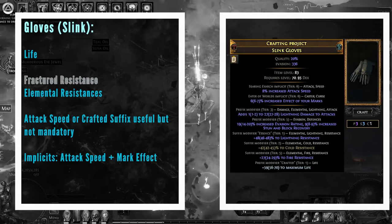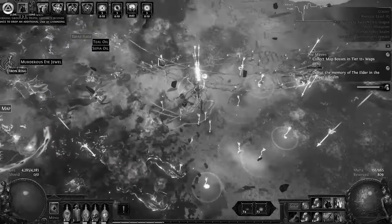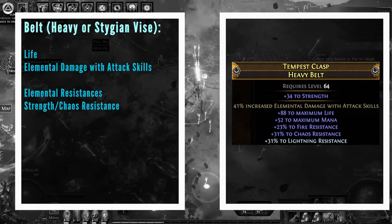If you don't need as many resistances, there are some really good suffixes you could craft on gloves — I would recommend increased critical strike chance and increased elemental damage if you've crit recently. Moving on to the belt, I would recommend starting with a Heavy Belt because you might need the strength. We need to pack resistances into this — ideally you want as many resistances as you can get, life, and then an open prefix to craft elemental damage with attack skills.